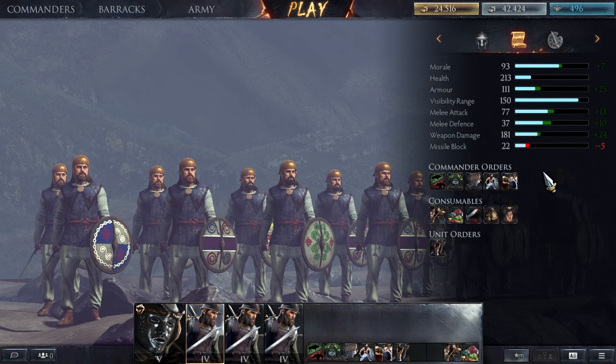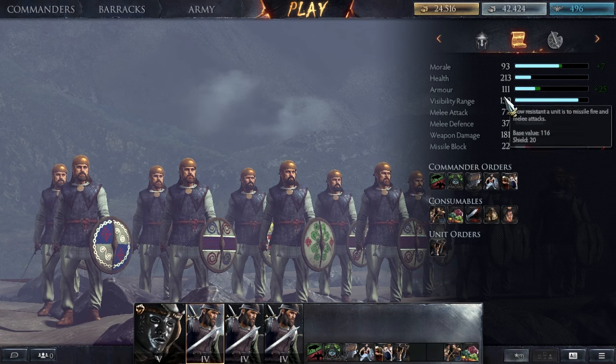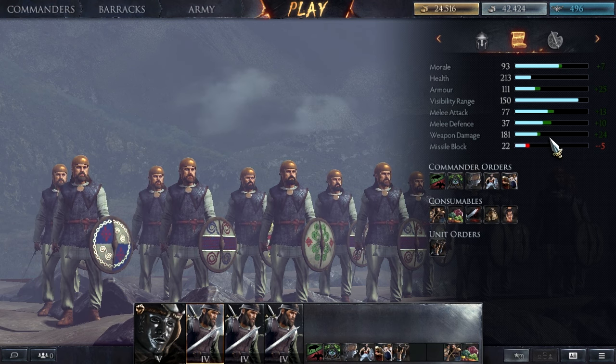If we quickly take a look at their stats: they have a morale of 93, which is average - I think it's the same as the Romans. Their health is 213, which I believe is also the same as the Roman units. Their armor is a little bit lacking at 111, which isn't terrible.